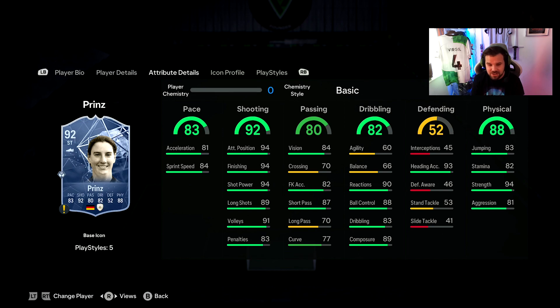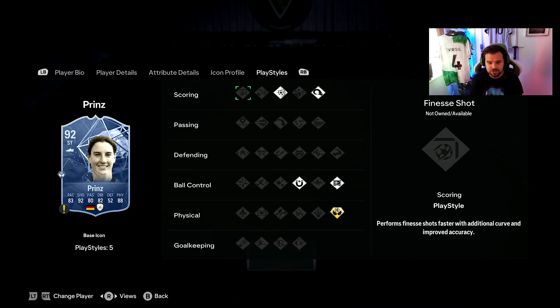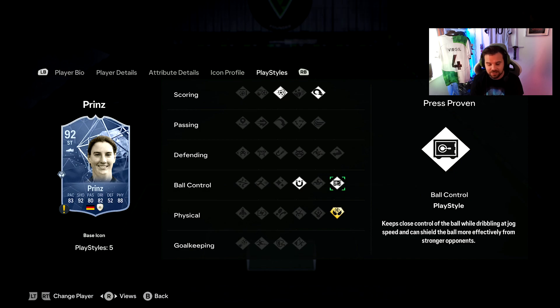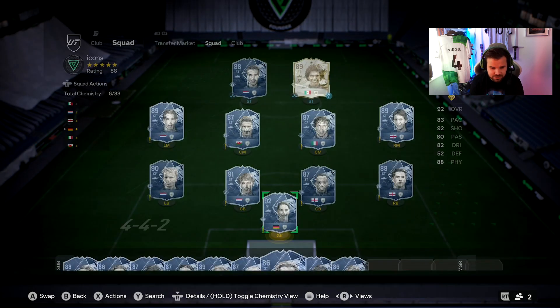Similar to a van Persie type card, you'll potentially have to move her back as pace becomes an issue later in the game. But the long shots will be unreal — 94 finishing, 94 shot power, 89 long shots. Short passing of 87 and vision of 84 are really nice. However, the big con is agility and balance of only 60 and 66 — it's going to turn like a double-decker bus. That's why she's not in the top three despite being the highest-rated on the list.